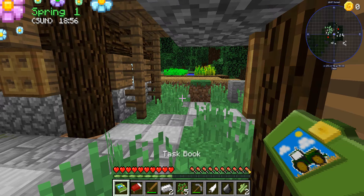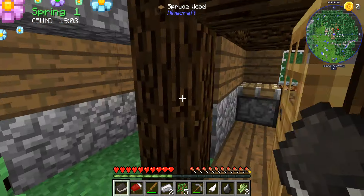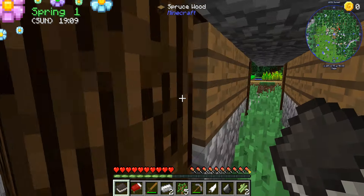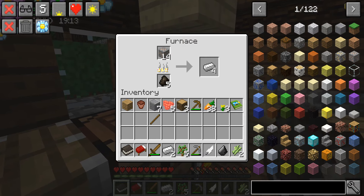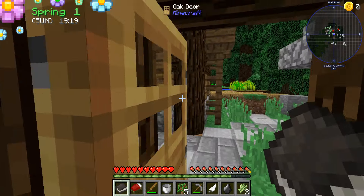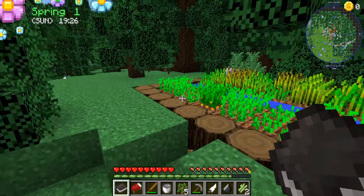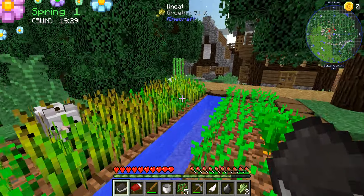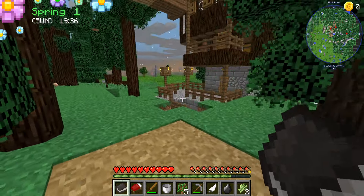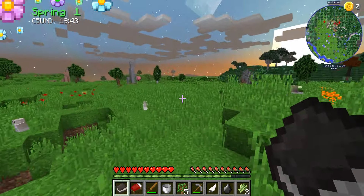So let's check our task book — how to summon the Harvest Goddess. We need ourselves three dandelions. I will be making the Harvest Goddess around this village. Let's go make ourselves a thing here. We can come back to this house later — it does look like a nice place to start off. I believe I broke something. Anyway, let's go back to where we were before. It is turning to night, unfortunately, but that's fine.